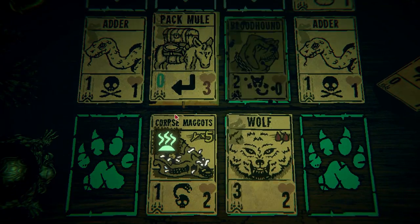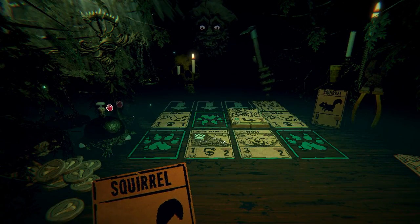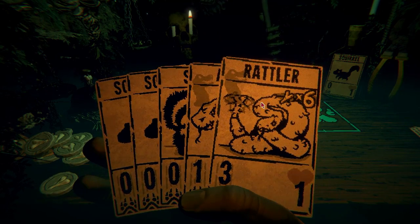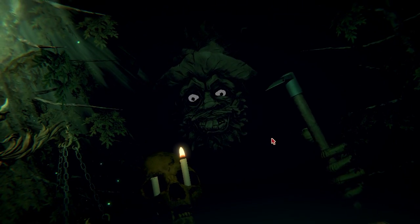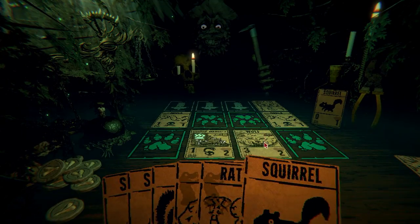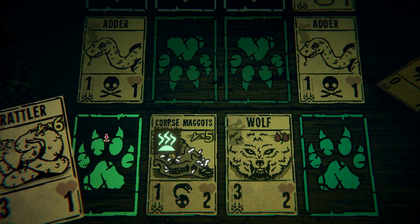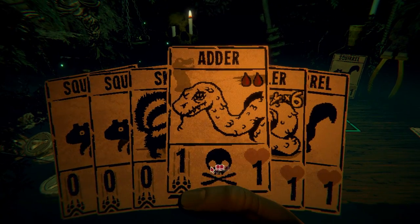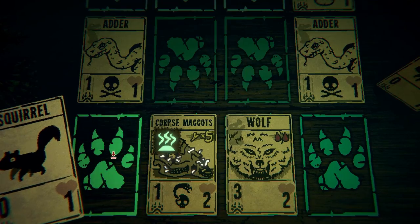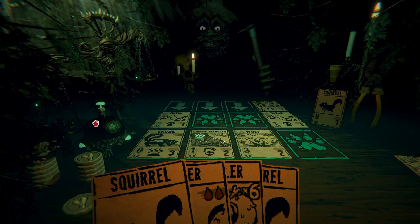Go, go. Okay, we open this and we got some cards. Excellent — can I play those now? My mule and her pack. Let's go — we're ready now. We got a skunk, squirrel. We could probably just play the rattler right now. Let's do the squirrel and play the skunk. Let's go. Things are getting interesting.